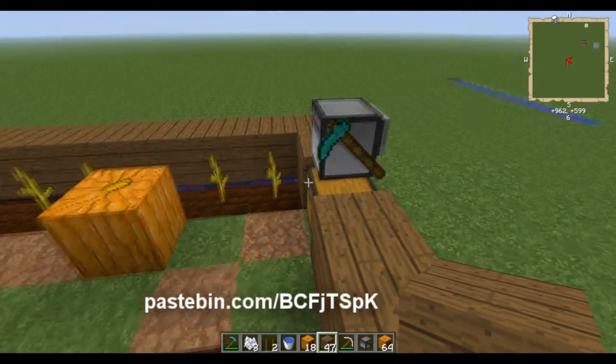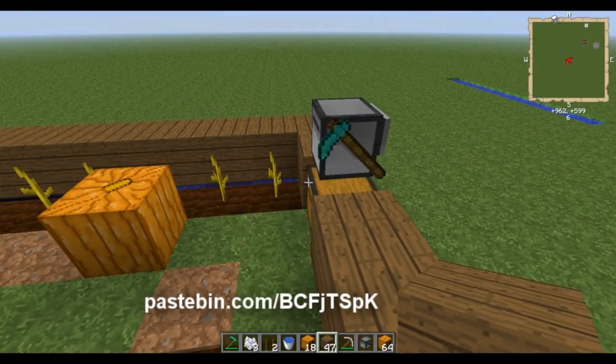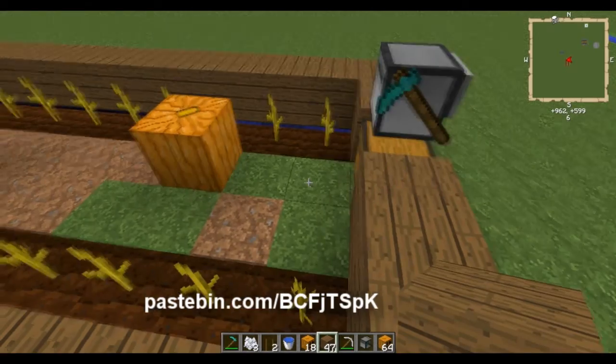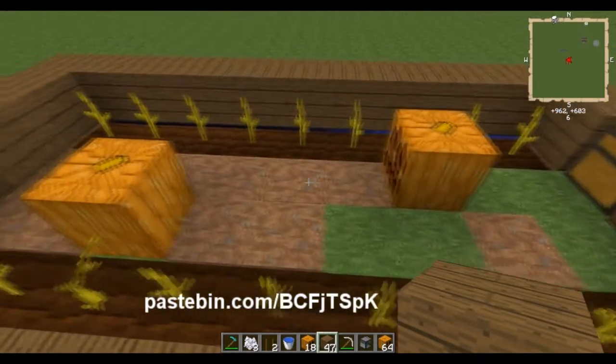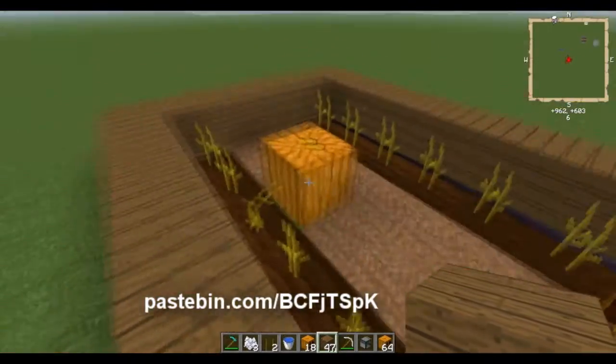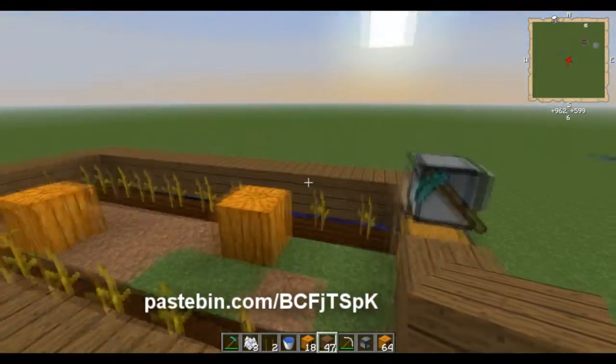What he's going to do is you're going to type in the name of the program, which you can name whenever you want. Mine is called Farm and then the length — so 1, 2, 3, 4, 5, 6, 7, 8, 9. The length is important because he'll go that far out and then come back that far.